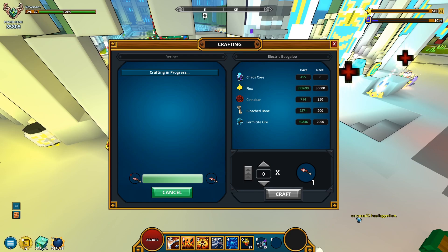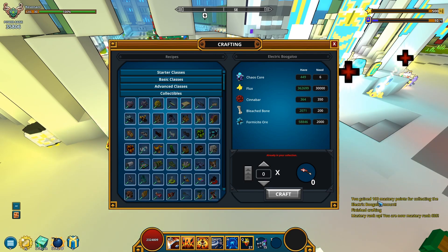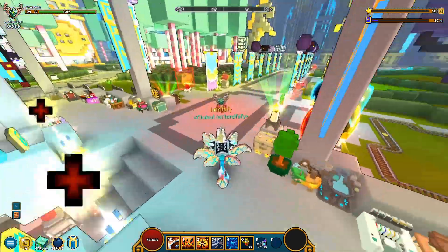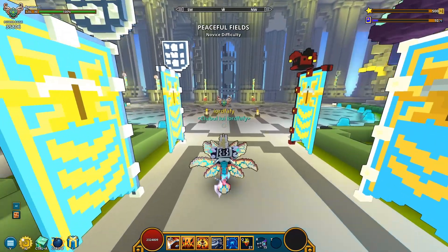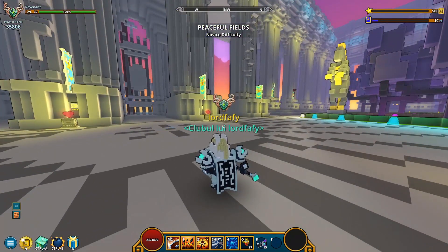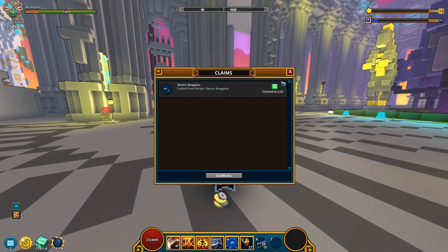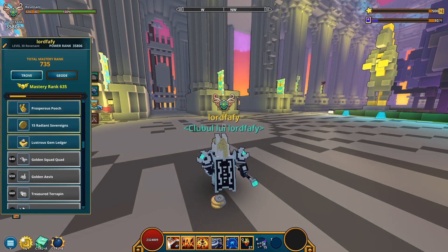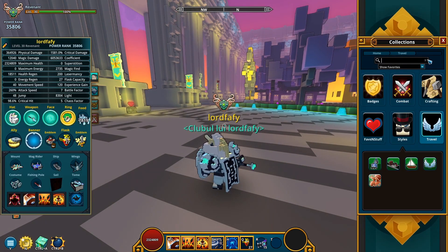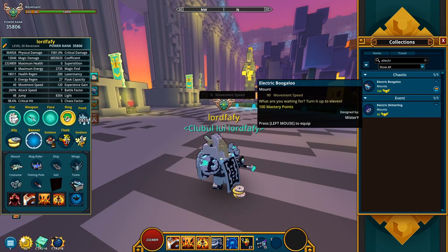Since I already have everything, I'm just gonna click on craft and enjoy the mount. I'm waiting for the mastery drop — whoa, okay wow! A couple of interesting things just happened. This mount has a crazy amount of mastery — I just gained 100 mastery points from that, which can only mean one thing: this mount flies. I believe we will see Electric Boogaloo fly. Not only that but I also hit 635 total mastery. And there you have it — Electric Boogaloo, 100 mastery points.